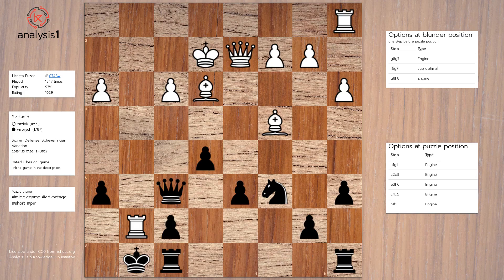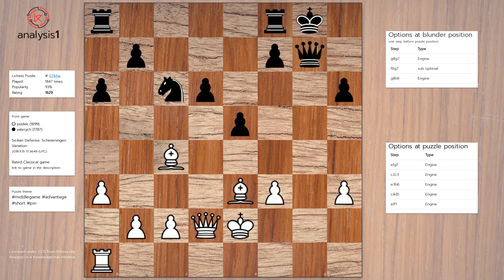Here is the summary of the puzzle. At this position a blunder was made. There were better options available but black blundered. The blunder move was Queen takes rook on this end. The blunder position should be taken advantage of, and the solution is Rook to g1, takes, Bishop takes queen.